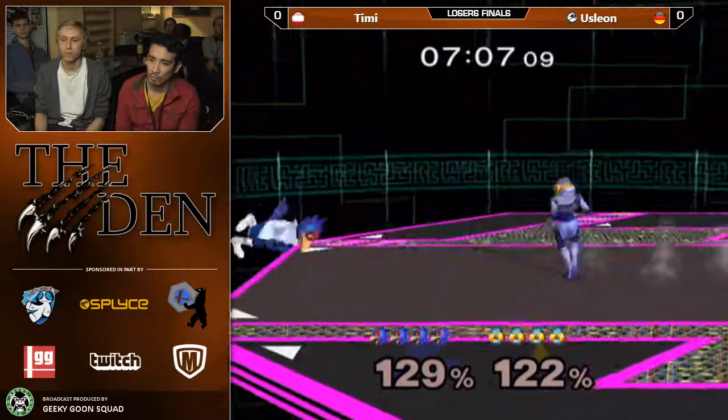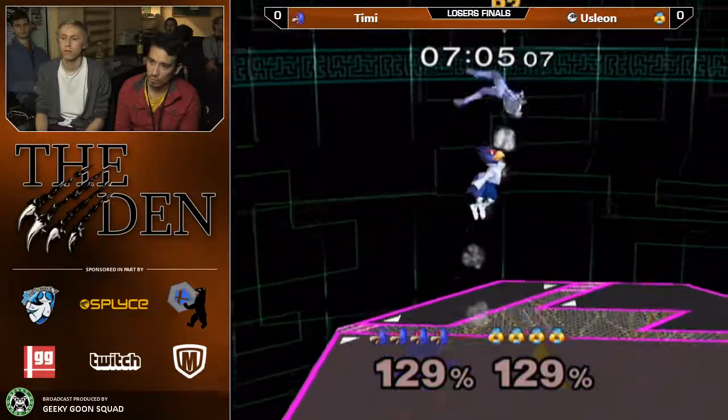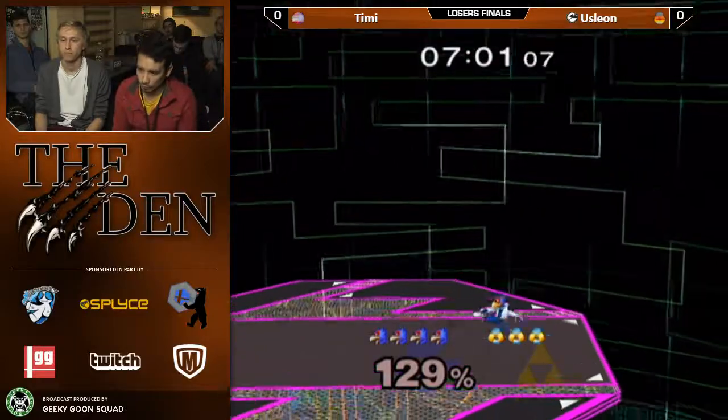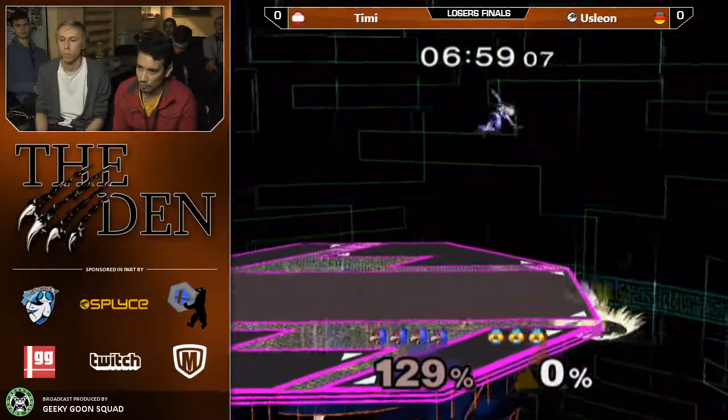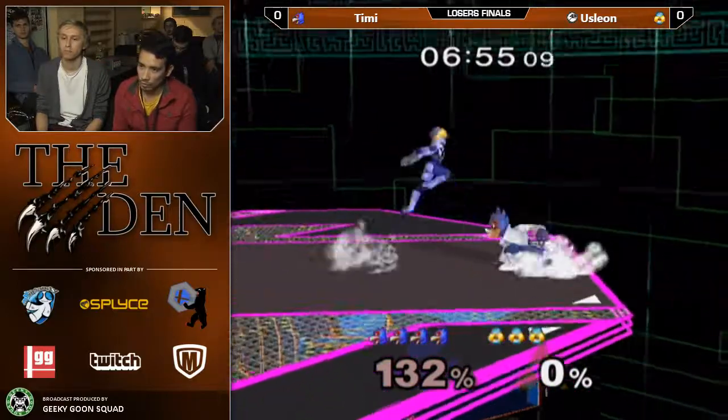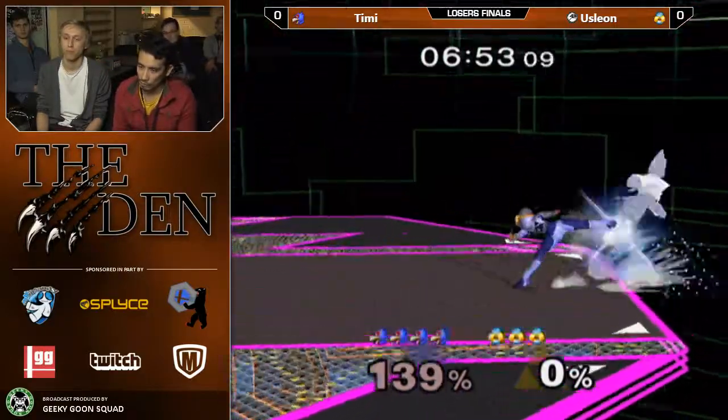And you saw that weird shield grab attempt that Uslion just missed? That's a missed input — nair out of shield. I definitely know that as well, it's the same exact buttons. So if you just do it with the wrong timing you will get a shield grab instead of the neutral air out of shield. I have that so often.